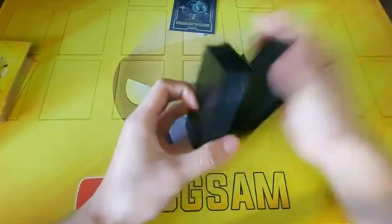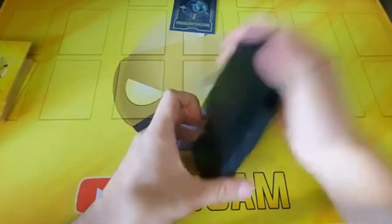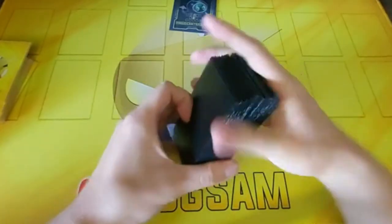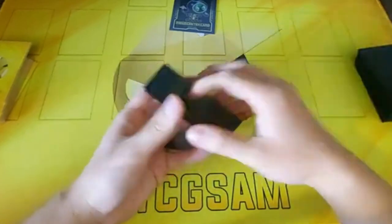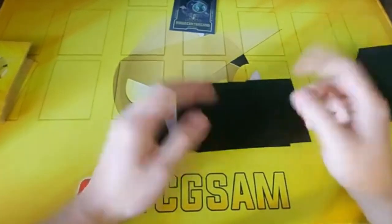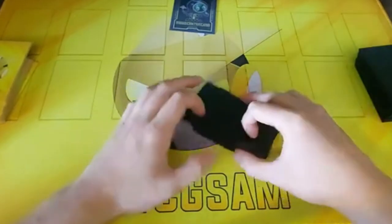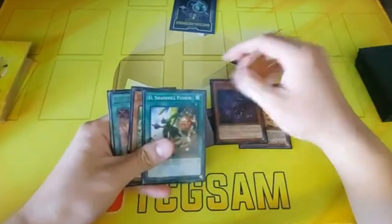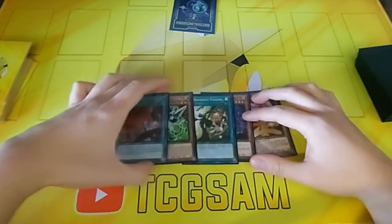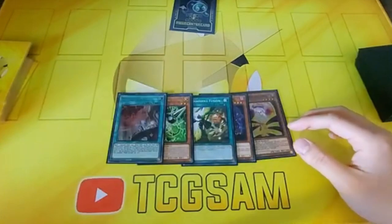I'm going to be doing one going first and one going second test hand. The reason I wanted to showcase these, despite there being so many on my channel already, is because I just wanted to highlight what the Shadals can do in this format — it's definitely a very sleeper deck that can still do a lot against a lot of the meta decks right now. Going first, we're opening Aerial, Dragon, El Shadal Fusion, Gamma, and Nadir Servant — a very, very powerful hand.